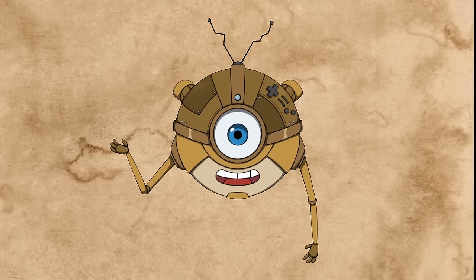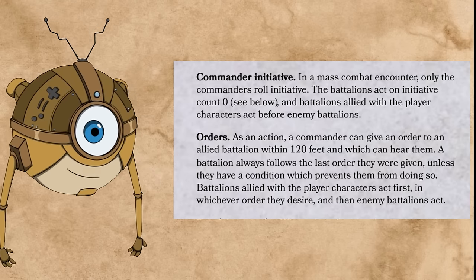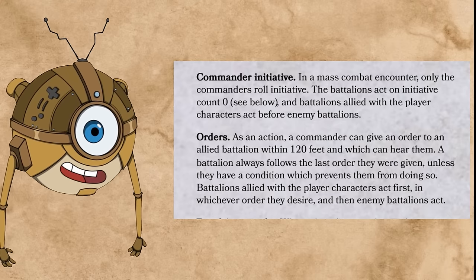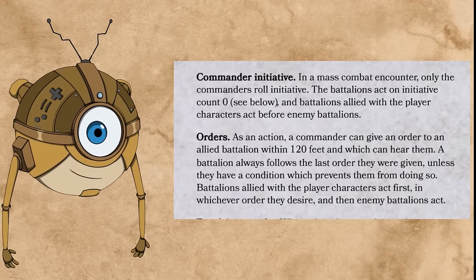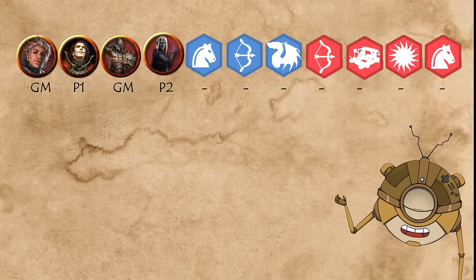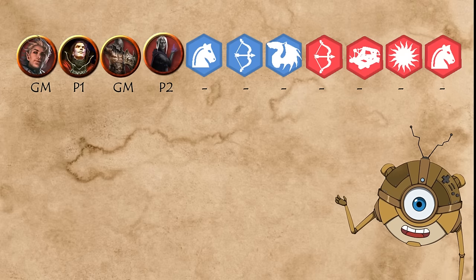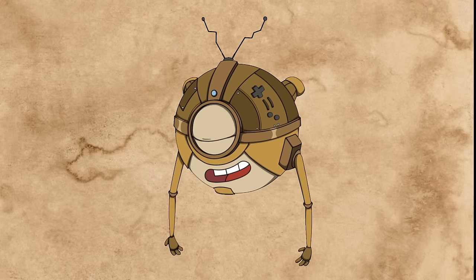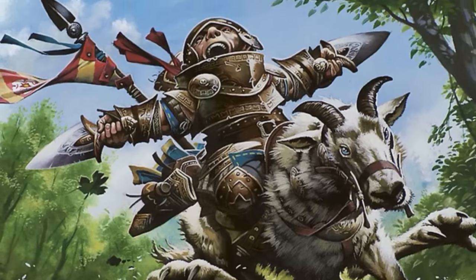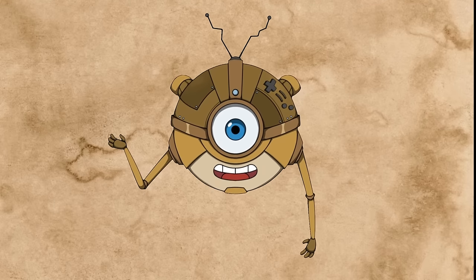The second measure that increases the speed of play is that battalions don't roll initiatives — only the commanders on both sides do. As an action, a commander can give an order to a battalion within 120 feet of them, and on initiative count 0, the battalions act according to the last order they've received. By collapsing all of the battalions' actions together and removing the part where they have to make decisions, we make it so much faster. Even if there are 20 battalions on the battlefield, you can usually get through all of them in under a minute. I also recommend giving your player characters warhorses so they can move about the battlefield more easily.